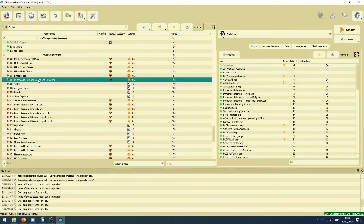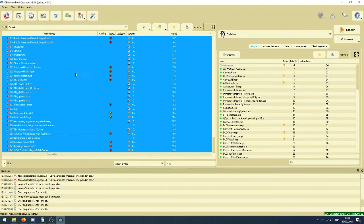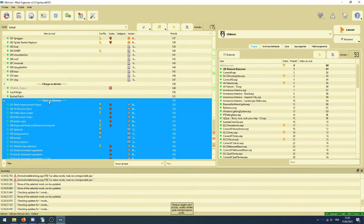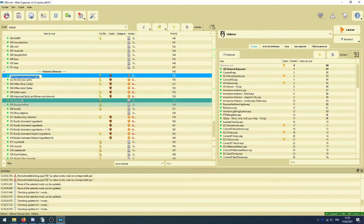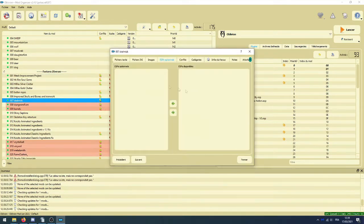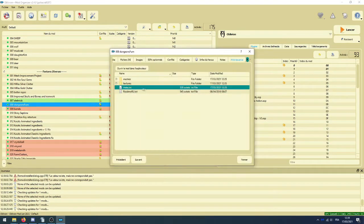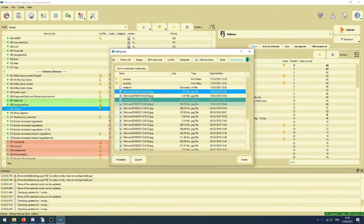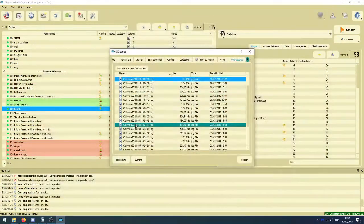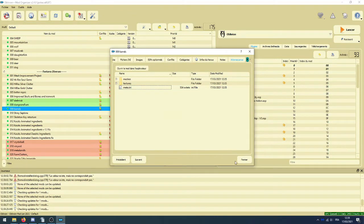C'est fait. On sélectionne tout, on active tout. On remonte ça d'une catégorie comme d'habitude. Maintenant on va aller dans tous les mods qui ont un readme et virer leur readme comme d'habitude pour éviter les faux conflits. Les donjons, les barils — ça ce sont juste des screenshots, on peut les virer aussi.